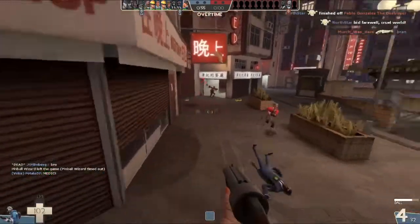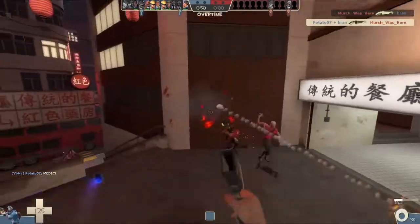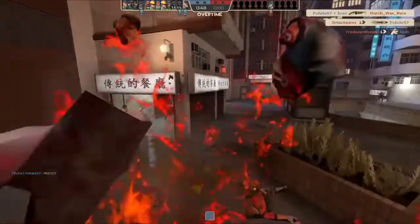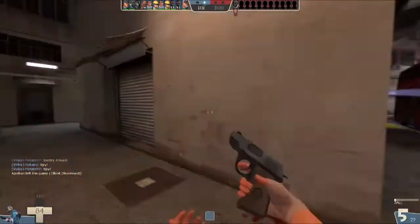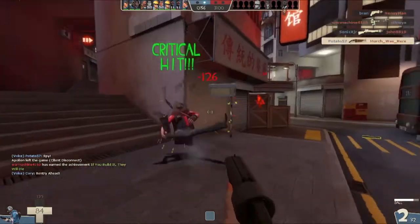And now for strategies with the weapon. The stock scattergun, like many of Scout's primaries, is very effective at closer ranges where most pellets will be able to connect, dealing max damage or close to it.